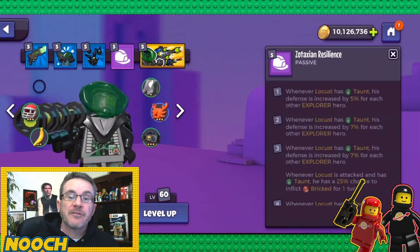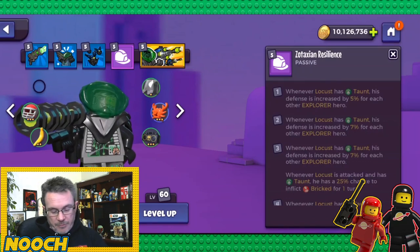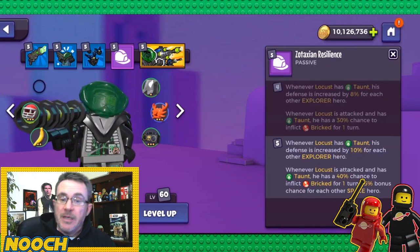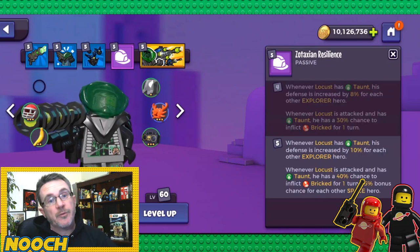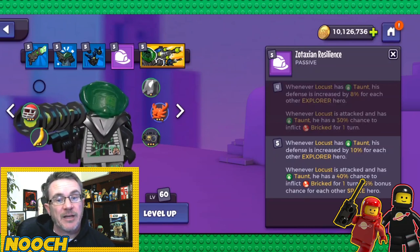Zotexian Resilience: whenever Locust has taunt, his defense increases by 5% for each other explorer hero — pirates are explorers too. At max it increases by 10% for each other explorer hero, so if you're borrowing someone for a big expedition that's 50% extra defense.